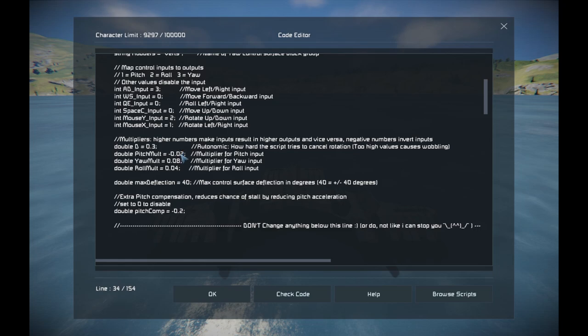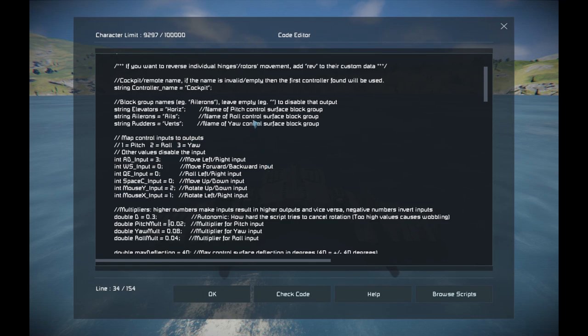If you have a high number but not too high, it won't wobble, but it will still dampen your inputs and not make your plane as snappy. The next three are multipliers for the various axes — pitch, yaw, and roll. If your control is too slow or sluggish, increase the number. If it is too rapid or sensitive, decrease the number. If a surface is going in the wrong direction, just pop a minus in front to invert it. You can also invert a single rotor's direction by adding 'ref' in its custom data.